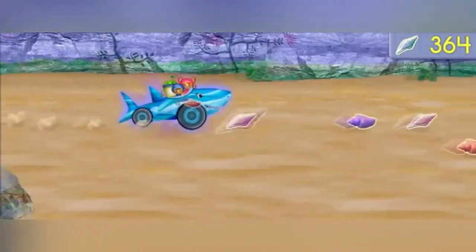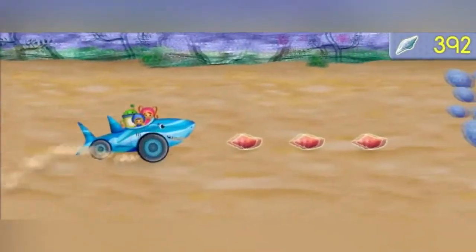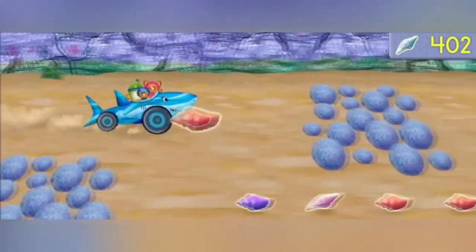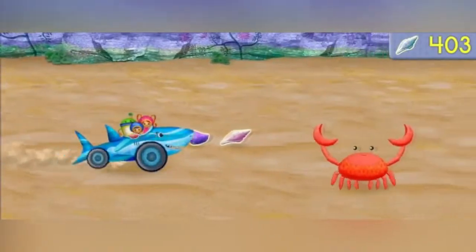All right! Another battery! Woo-hoo! Another shell! Careful! I see a pebble patch! Woo-hoo! Another shell! Wow! Oops! Press the space bar to jump over things in our way!